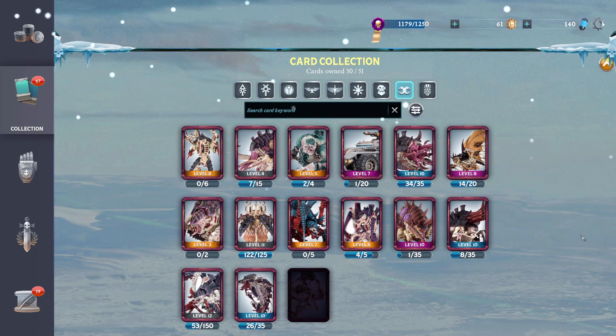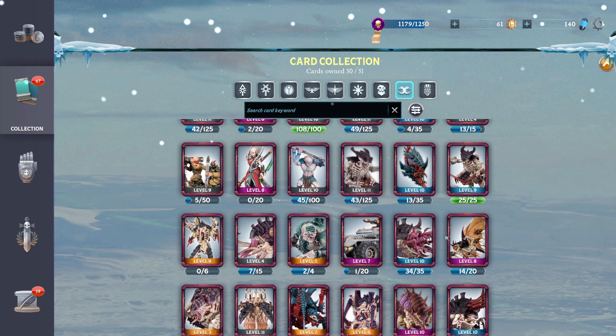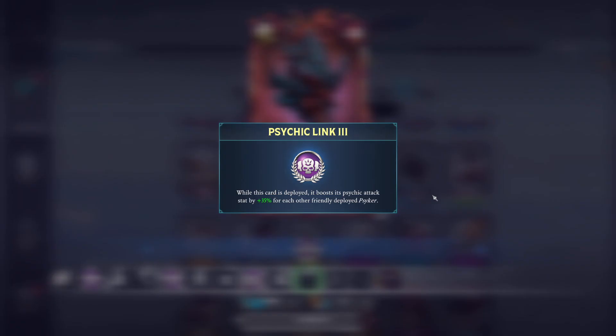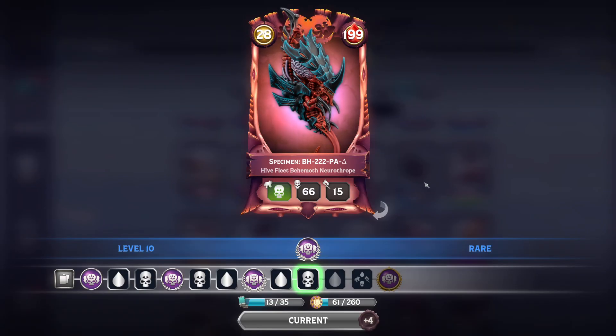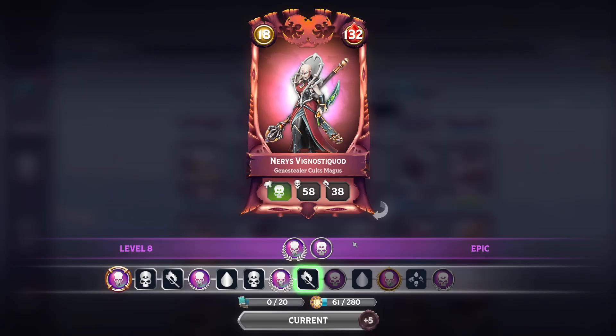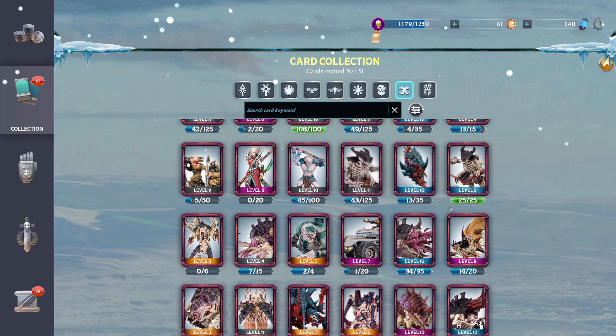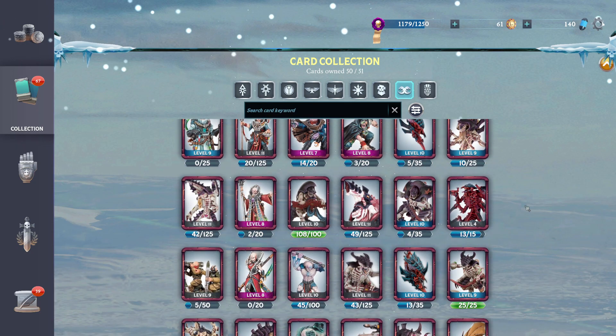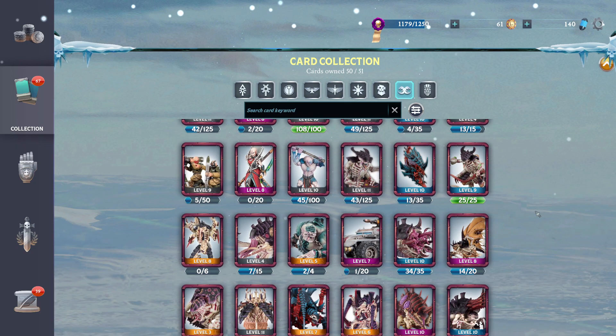Tyranids have some of the best psykers in the game. They have one with high hit points for a psyker, good damage, and Psychic Link — if you have multiple psykers on the board it's consistently throwing out over 100 damage. There's also one of the only, possibly the only, poison psyker that's Epic and is about to unlock Warp Surge, so it can poison and then also fire an actual shot, poisoning cards before it's even attacked. I've been leveling these psykers aggressively — hit points still aren't great but they put out a sheer volume of damage in pure psychic Tyranid decks.